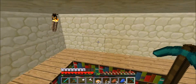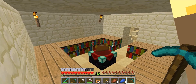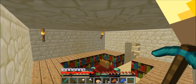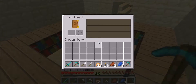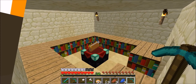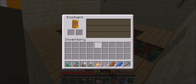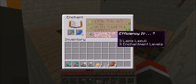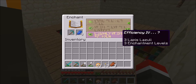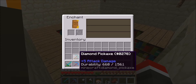I just went to the nether to mine some quartz and got 30 levels right there. This was made by James — I didn't make this, so I didn't record it. But as you can see here, Efficiency 4. That's really good — still better than the old one.